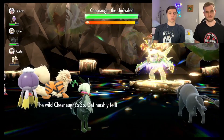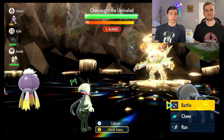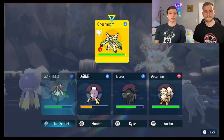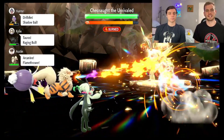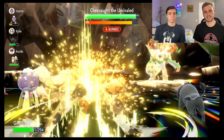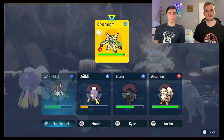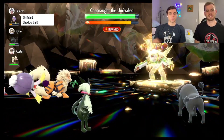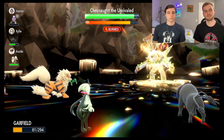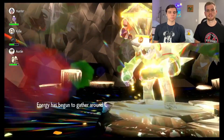Next we're going to use Fake Tears three times to lower Chestnut's Special Defense as far as it'll go — six stages. We're on our third Fake Tears now, hoping for a nullify of stat effects after this turn. That puts Chestnut down to minus six Special Defense, so Energy Ball is going to be hitting for quadruple what it normally does. Oh, we just got a critical hit — that's no good. And there it is, there's the nullify, and there's the shield.